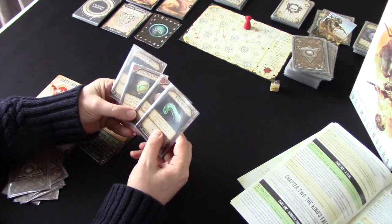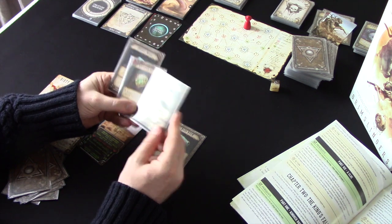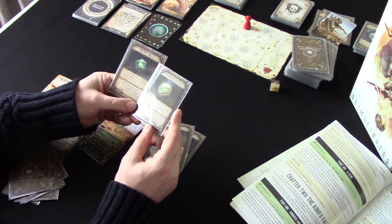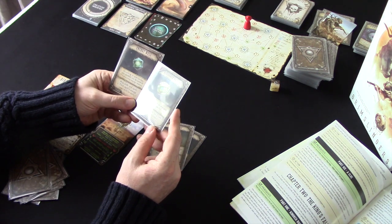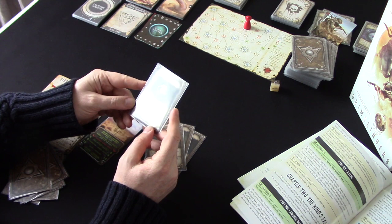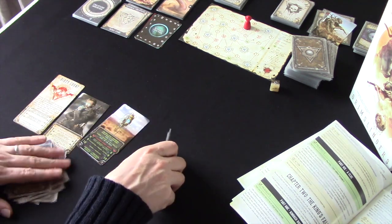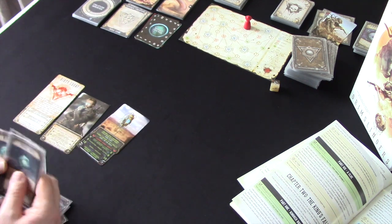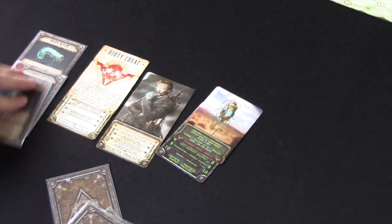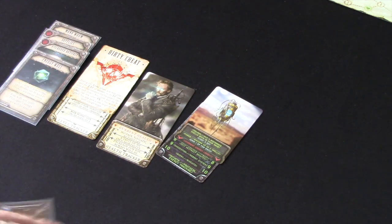I've got a mana worm — plus two energy points. Some supplies — plus one HP, plus one EP. A discarded artifact — throw it at the target for one damage. And an energy well — play with any spell and the spell's energy cost will be zero. I'm going to put these in what's called our stash. At the start of the game, we've got a hand size of eight. I've only got room for seven cards — I can only hold one more card.